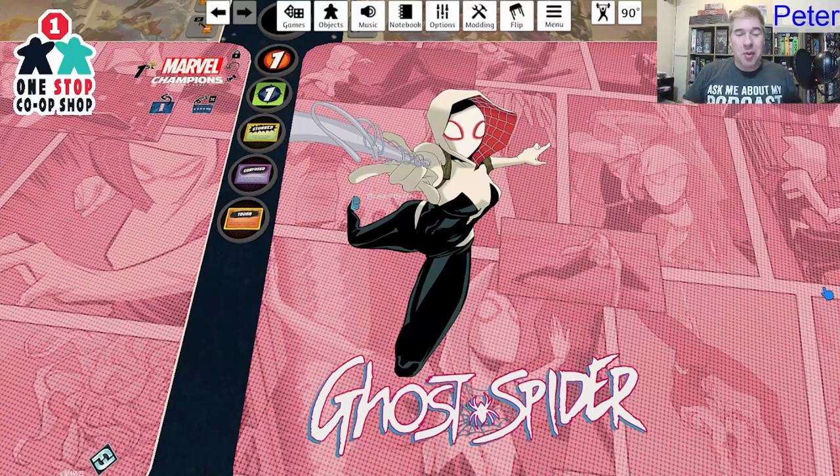Hello and welcome to One-Stop Co-op Shop — your one-stop for co-op news and playthroughs. Today is Friday, it's Marvel Champions Friday! My name is Peter, and I'm excited because today is the first day Sinister Motives is out. We're taking a look at Ghost Spider and Miles Morales. In this video, we'll only look at Ghost Spider, but if you want to see Miles Morales, go to the One-Stop Co-op Shop stream channel.